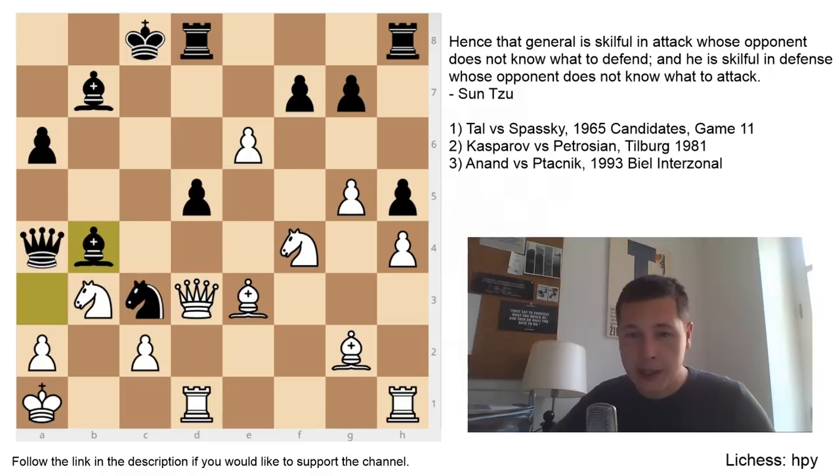I hope you got something from these three games. I wanted to show three different themes in active defense. One: counterattack if possible — do not defend if you can counterattack; if your opponent is attacking on the flank, counterattack in the center, and vice versa. Two: if you are defending and there is no possibility for a good counterattack, bring all of your defenders into play and try to defend as actively as possible. Three: don't be scared of your opponent's attack — try to assess it objectively, do not overestimate it, do not underestimate it. If you don't have to defend, don't defend. In my last game I played the passive Qf8 instead of the active h5, which could have won the game. Thank you very much for watching, thanks for the support, and stay tuned for more chess. See you later!